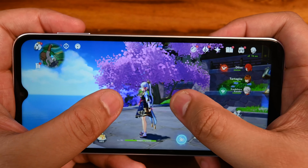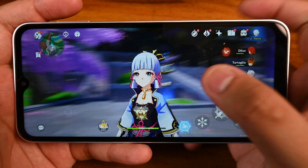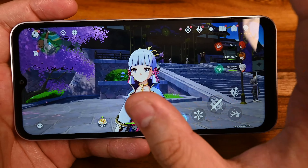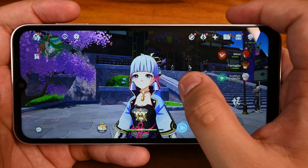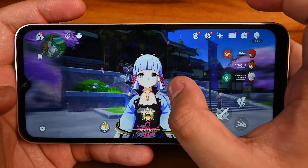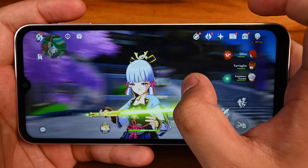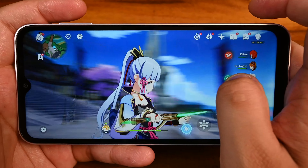Before we do the walkthrough of Inazuma, let's look at how our characters look. We have Kamisato here — let's zoom in and see how she looks. She looks really good. Honestly, there isn't much of an issue when it comes to how good the game looks on the phone. This HD Plus display is actually doing the work right now. Obviously, there are a lot of frame rate drops here and there as you move around.